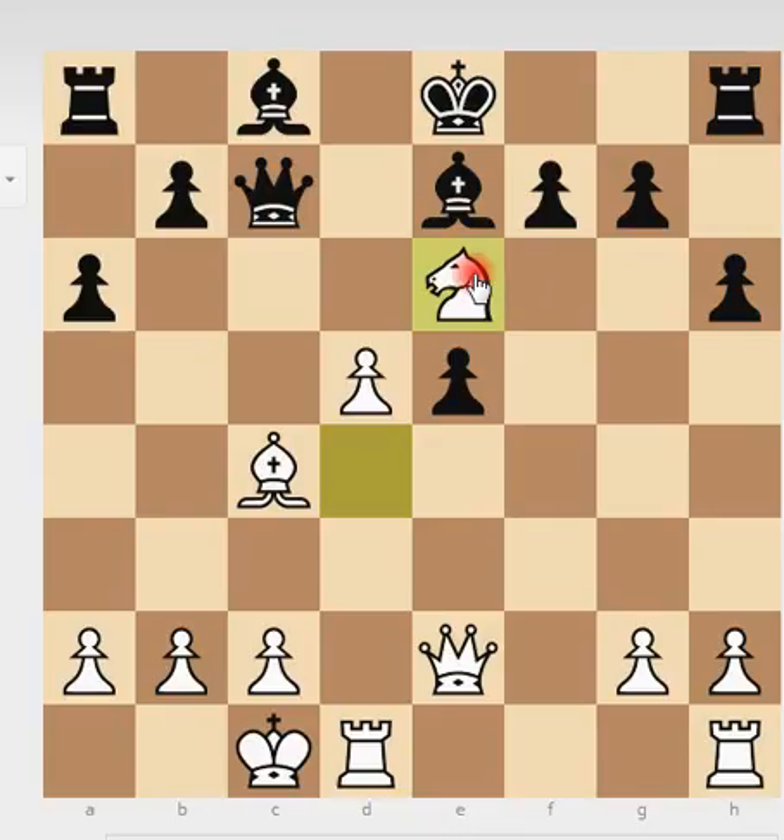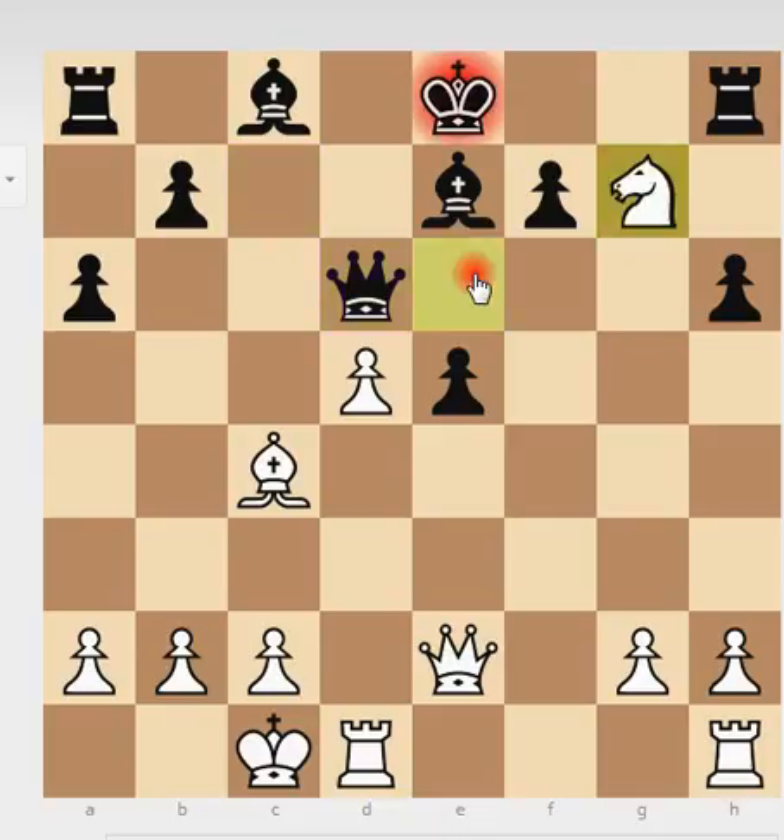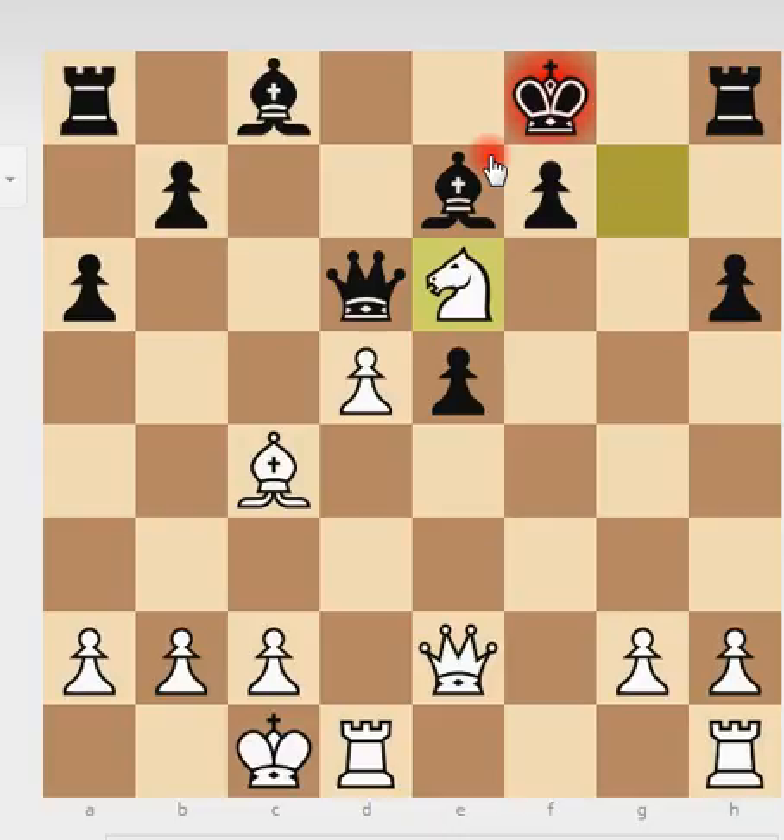Black played the losing move — Queen to d6. The idea was not to get into those complicated lines after capturing f2/e6. But now this is completely lost. You already won a pawn, now you win another pawn, the whole structure is destroyed. And from this point on, Black is just playing against his own doom.